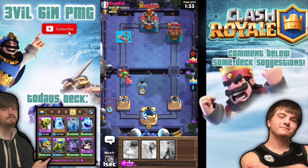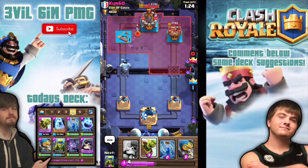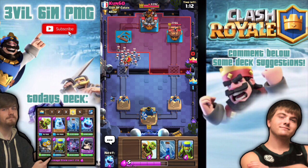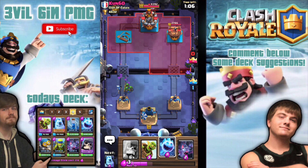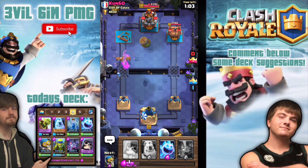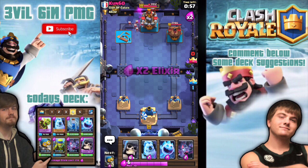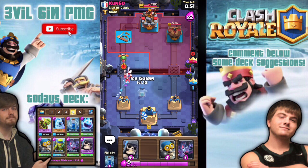Valkyrie right there — ice golem and bats in the back. He's got a level 10 baby dragon, actually a pretty good card. Back when I was in high school and middle school, I used to run spear goblins, hog, baby dragon, cannon, and zap. The decks I used to run back then were so fun.